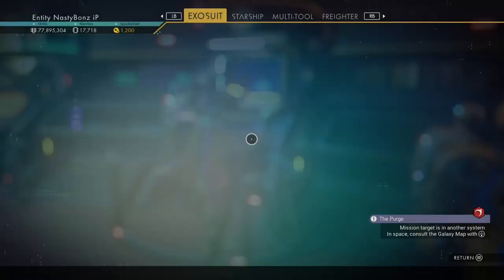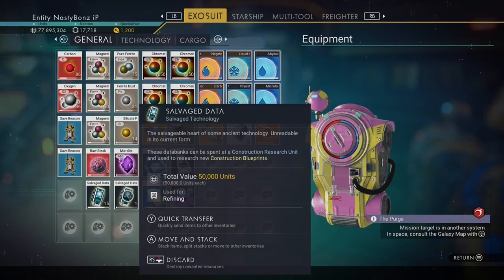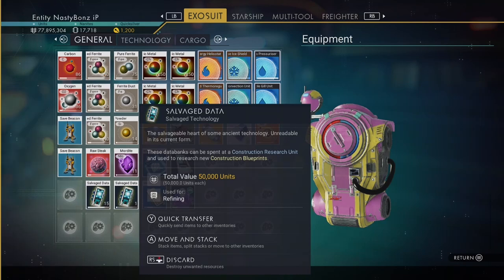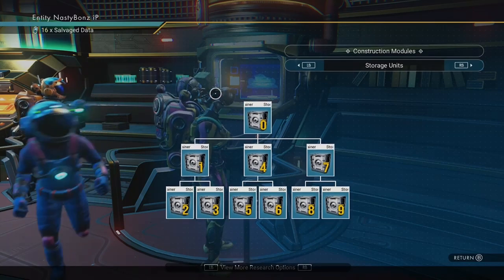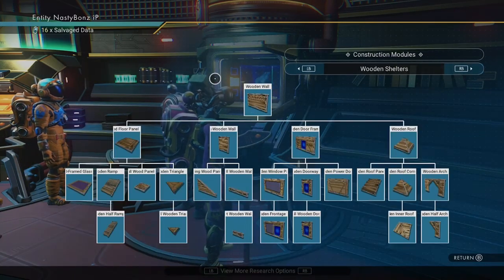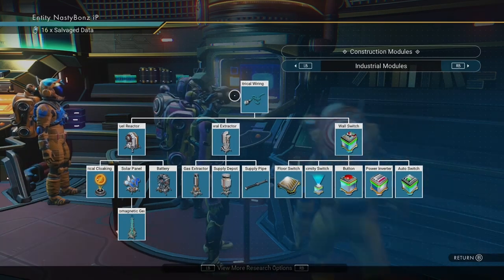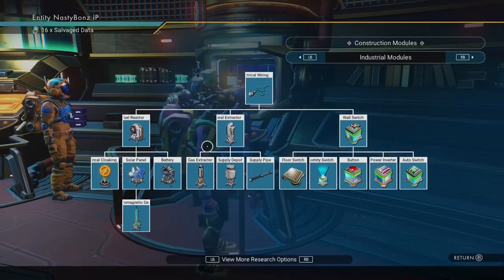Now let's turn our attention to what we'll need for today's video. First, we're going to need plenty of salvage data. Salvage data can be found on most planets underground in containers called buried technology, and you can use your visor to find them. Next, go to the space anomaly and look for the construction research station. Here you can buy tons of craftable items for your base — look for the section that says 'Industrial Modules.' We're going to need to buy the electrical wiring, the mineral extractor, the gas extractor, the supply depot, and the supply pipeline. We're also going to need the electromagnetic generator.